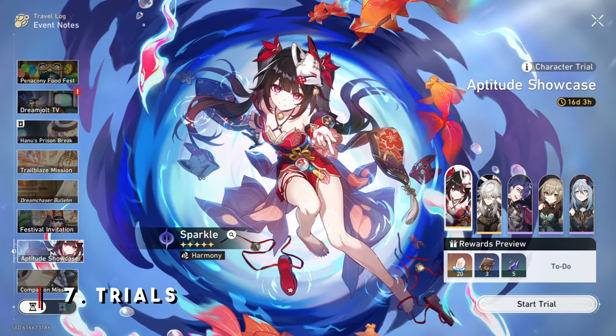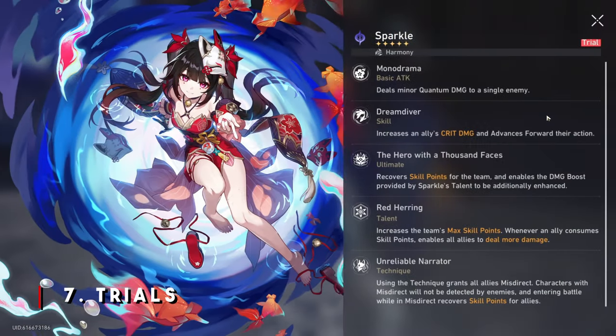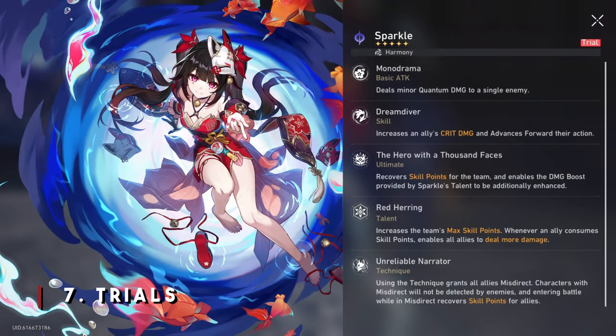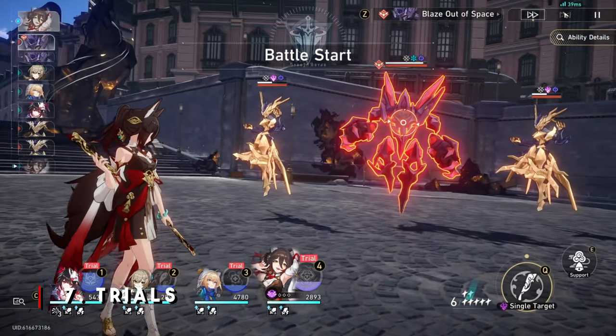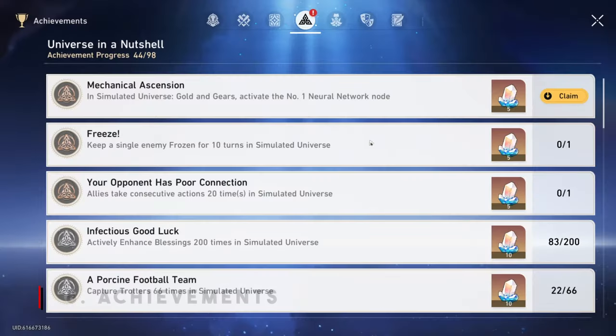Next up, we have testing out characters in trials. Every single new patch or update, you get new characters on the limited banner. Honkai Star Rail allows you to test these characters out within the trial feature, and after you complete the trial, you actually get a total of 40 Stellar Jades. As a bonus, you also get rank-up materials and knowledge about the character to see if they fit into your team composition.